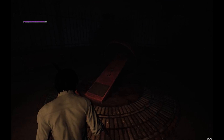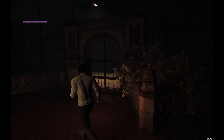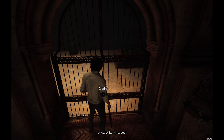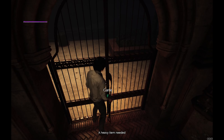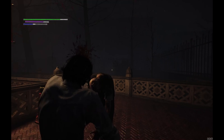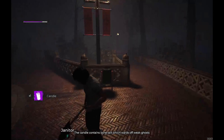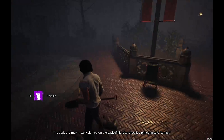I just heard something spark at me — oh this is like — oh no. Okay. Do I fight it? The candle went out. Okay, enemy. I got a candle again. What else can he give me? The body of a man in work clothes — on the back of his robe is 'the princess janitor.'